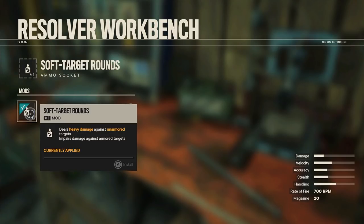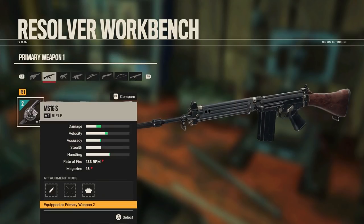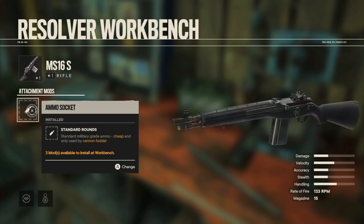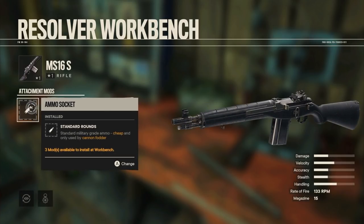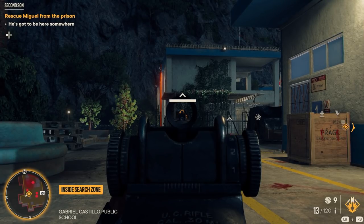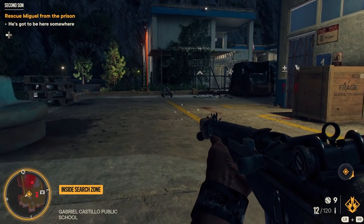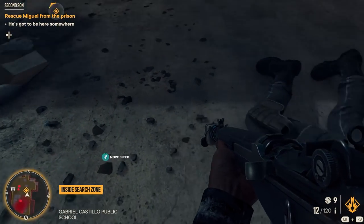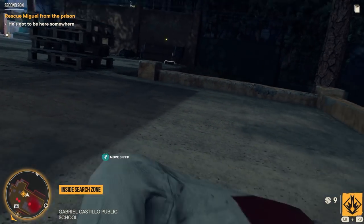There's also an emphasis on using the correct ammo type on the correct enemy. For example, using soft target rounds will deal heavy damage against unarmored targets, but using armor-piercing rounds will make light work of penetrating helmets and body armor. Thankfully, you don't have to craft the ammo individually — once you just stick that ammo type on your gun and have rounds on you, it'll be used as that ammo type, which is definitely a good thing for gameplay.